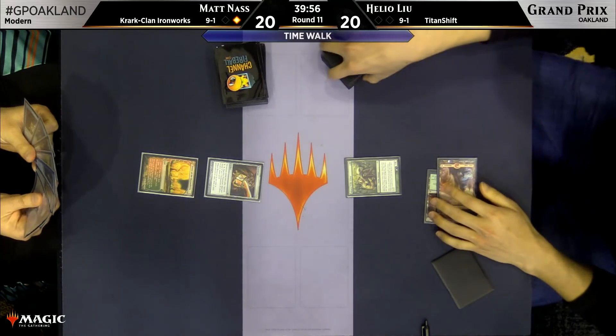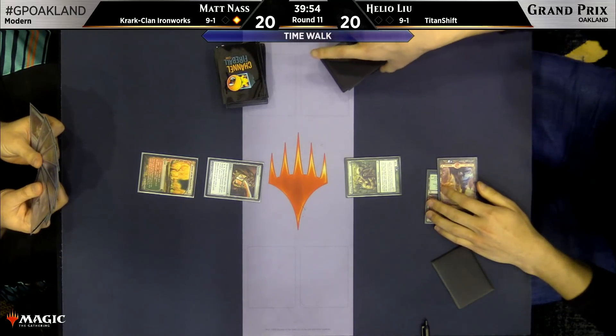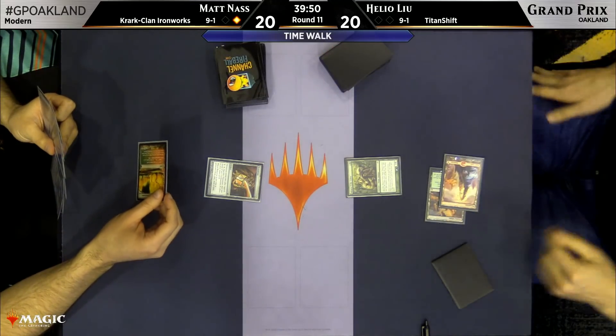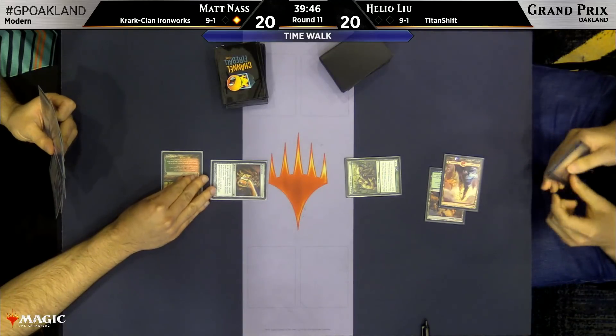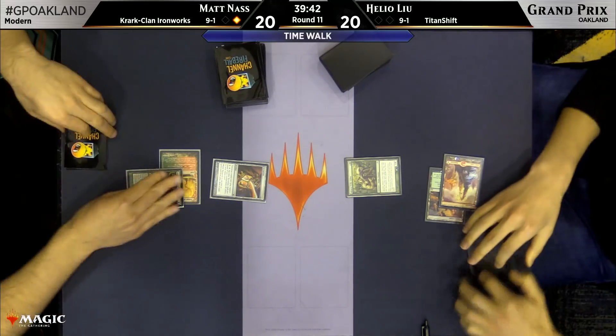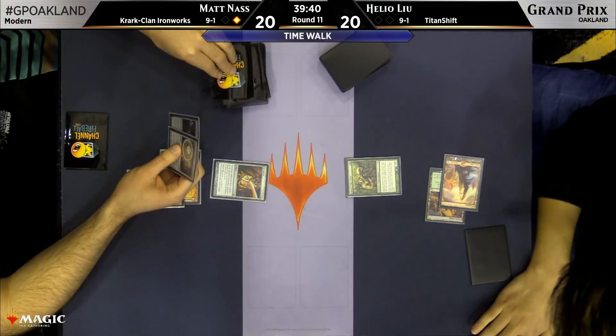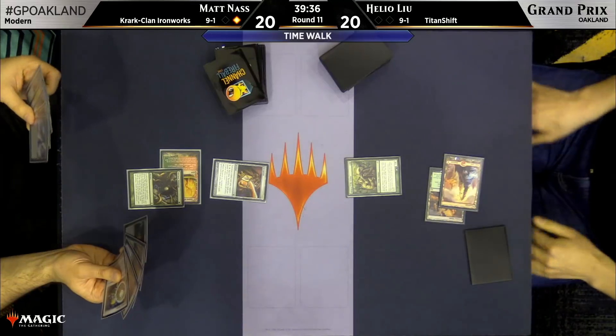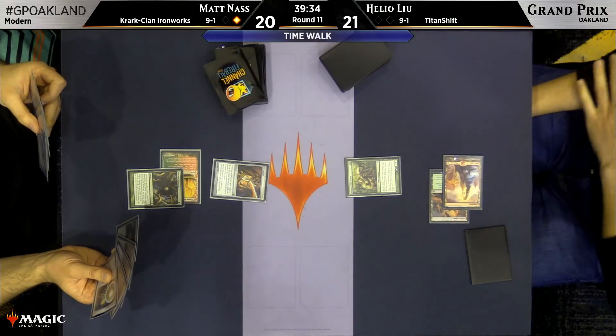After sideboarding, Lu is going to get to bring in some artifact destruction — things like Ancient Grudge, Damping Sphere, and if he would like to turn to that card, Relic of Progenitus. So a little bit more interactivity, combined with the fact that he gets to play first, could make this a lot more of a competition. We're jumping into game two here, with Matt Nass currently up a game over our Titan Shift player.